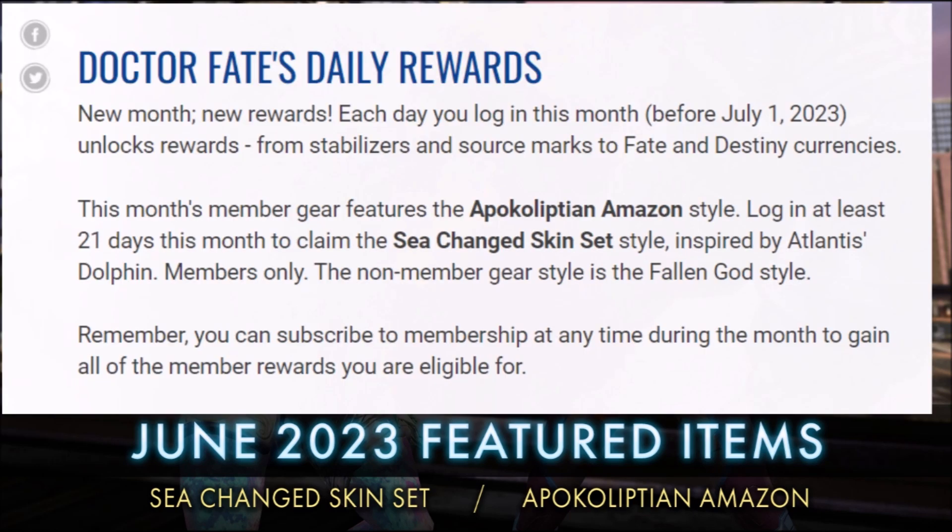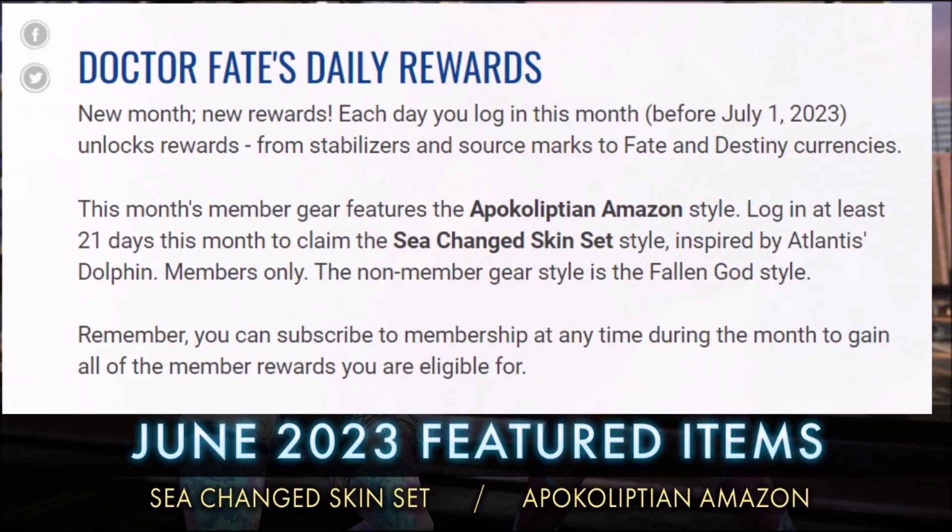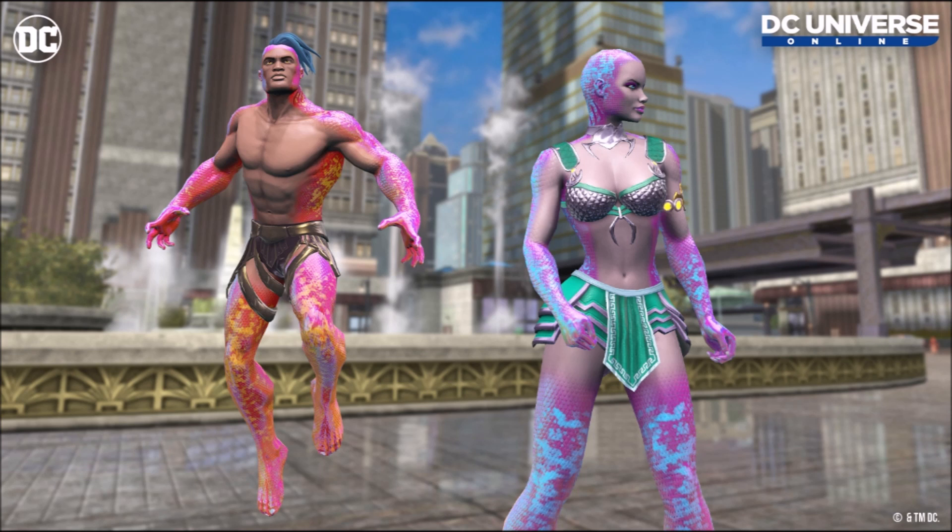The daily rewards for the month of June will be, for the gear, the Apocalyptian Amazon style. You have to log in for 21 days and you have to be a subscriber to get that reward. You will also get the SeaChanged skin set, which will be the reward you get on day 21. Again, you have to be a subscriber and you have to log in for 21 days to get the skin set.